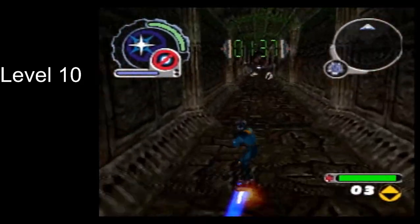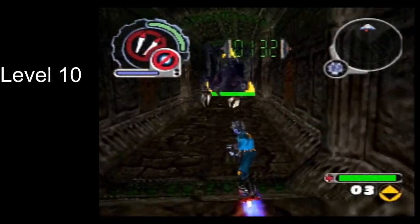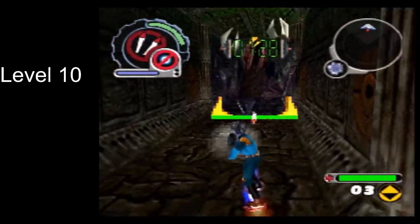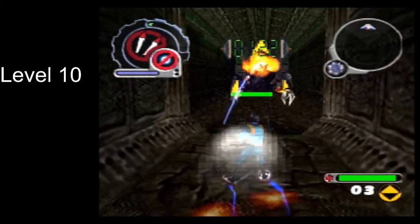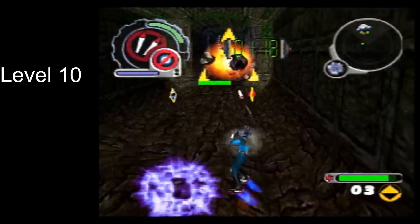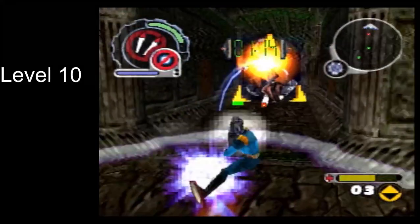When you're closer to it, the boss will jump at you — like that. When the boss is doing that, you can get some rocket hits in. Also when it does that yell animation, it is vulnerable to rockets at that point.